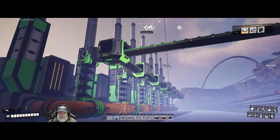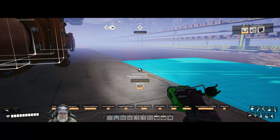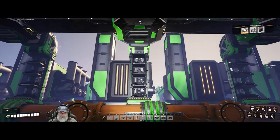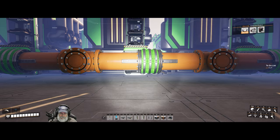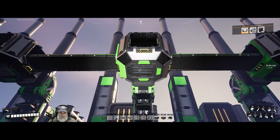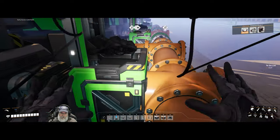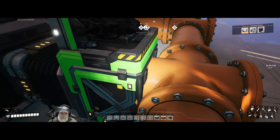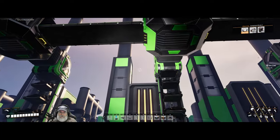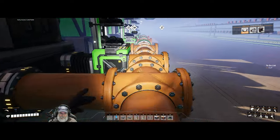Next thing we're going to do is work on the water pumps. I'm going to find where the middle is approximately — right in between these two. That's the middle right there, ish. We could almost say it's right on that conveyor line. So we're going to take and put another junction right about in that middle spot there. It does kind of clip into that, but I think I'm going to make myself live with it because these are sort of kind of clipping in too. So we're not going to worry about it — just ignore that.